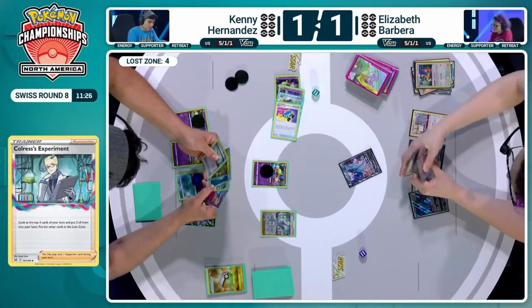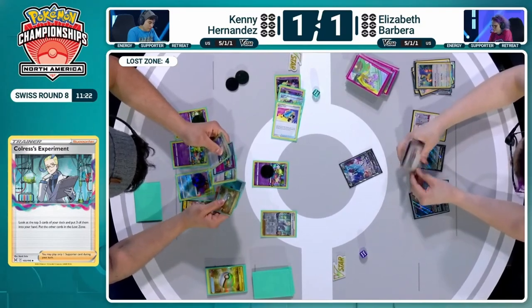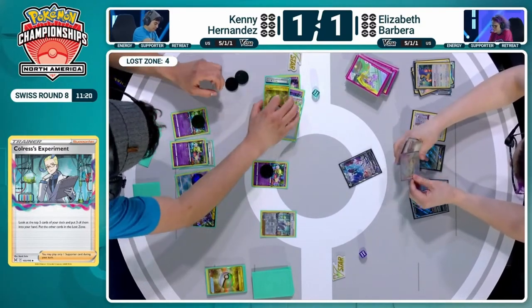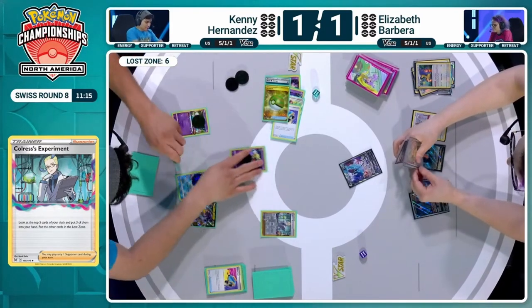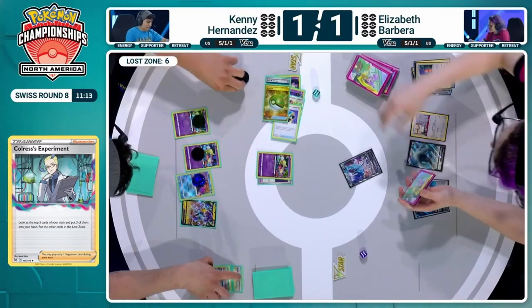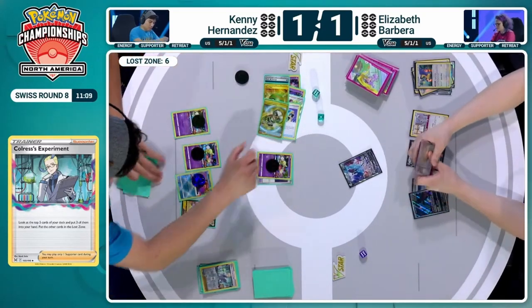Here comes Colres' experiment — what have we got? Prime Catcher and Mirage Gate. We could be taking out the only Lugia V here — that would be huge. Taking out Lumineon for free prizes? No, who cares about that! Taking out the only Lugia for free prizes — now that is a plan. Kenny gets rid of Countercatcher as well, because he knows full well he's going to be going up a few prize cards by the end of this turn.